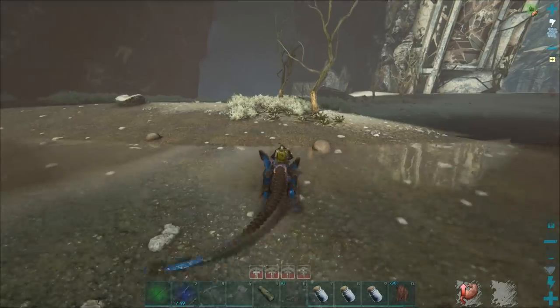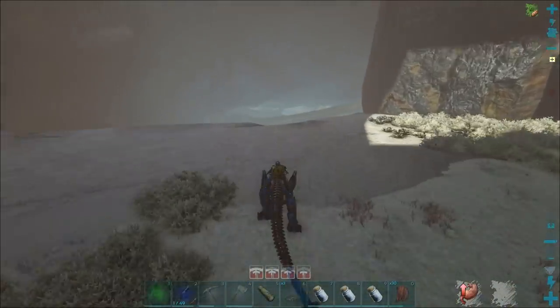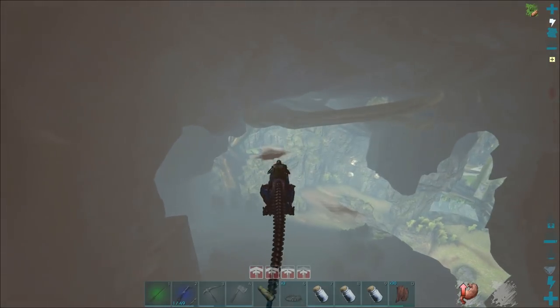You can only find gachas in the underground jungle, which is an aberration-themed biome. For those that don't know what aberration is, it's a different ARK DLC.